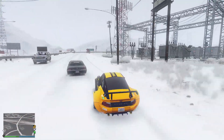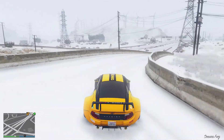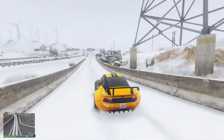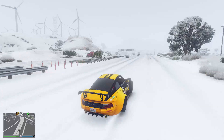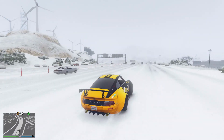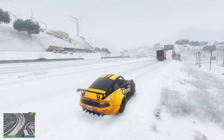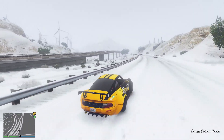Moving on to something else which you may also not know, this involving the new Fista Comet Retro Custom. Did you know that this vehicle is in fact slower than the standard Fista Comet? I guess in some ways it does make sense, after all the Fista Comet Retro Custom is an older classic version of the Fista Comet, but it's slower in all ways, in its acceleration and its top speed.